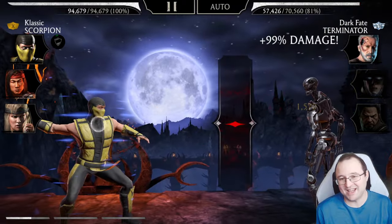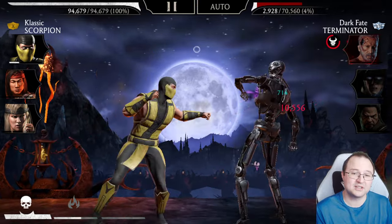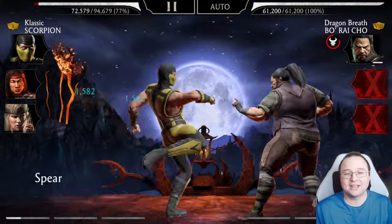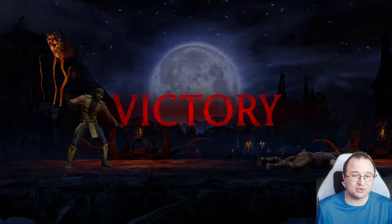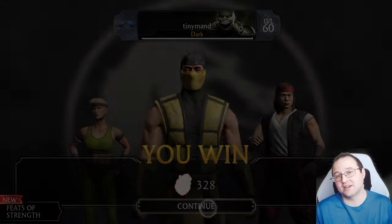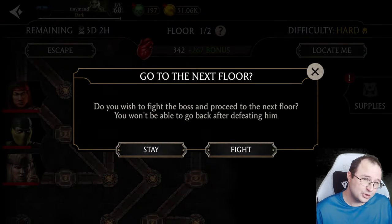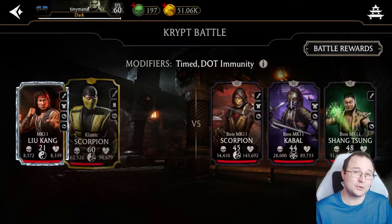Tip number three: focus on the difficulty you can actually farm consistently and safely. In my case that's Hard — I can beat Elder on my beginner account, but it's not easy. I have to spend a lot of consumables, I can die in the process, and if I die a lot I'll also spend a lot of souls. It's better to farm a difficulty that's faster and safer.